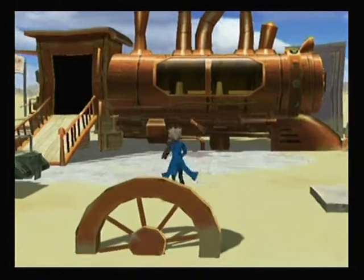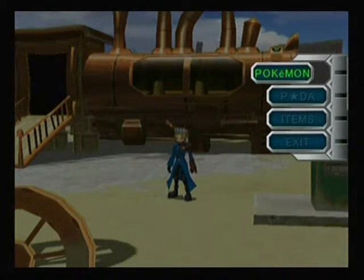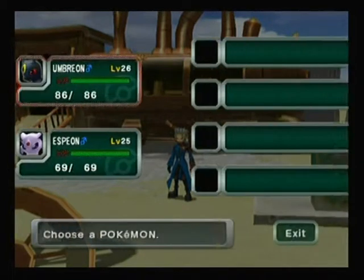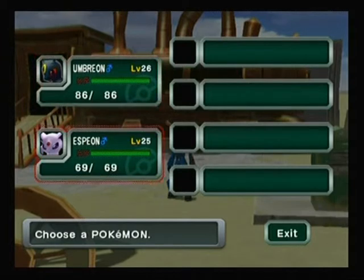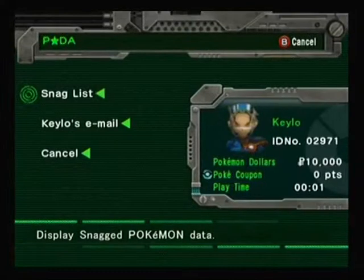Of course we also saw the Pokemon we have - we have an Umbreon and an Espeon, which is awesome. We have a starting menu we can do some stuff with. We can check out our Pokemon - we're at level 26 and 25, that's actually pretty awesome. We can also check out our PDA, whatever that is.